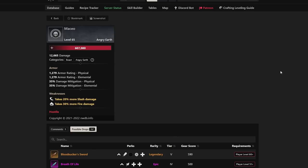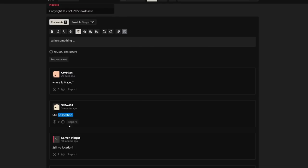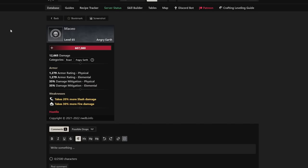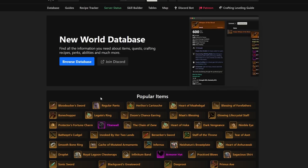You can also see Maceo — if you guys don't know who this is, it's basically an unkillable mob right now. We don't know exactly where he's at or what he's doing, because nobody knows. Still no location on this guy. We'll hopefully find that out soon. If you know, let us know in the comments because I would love to know myself.